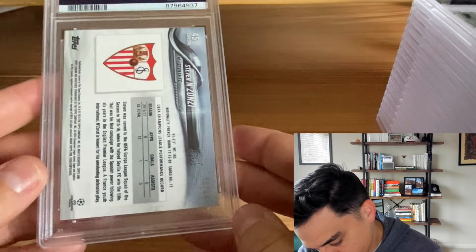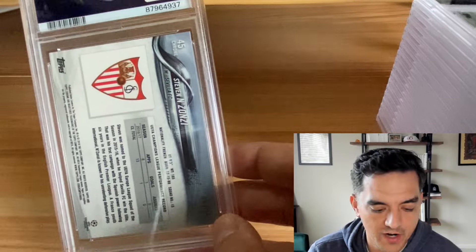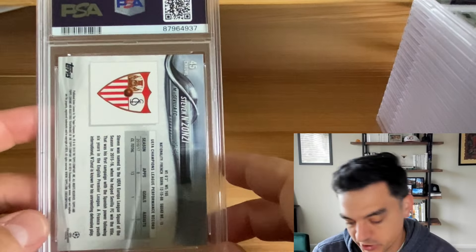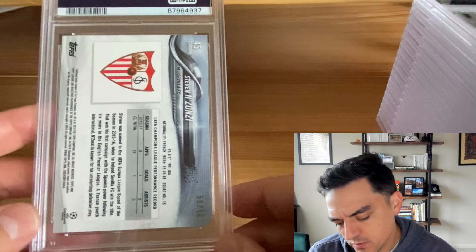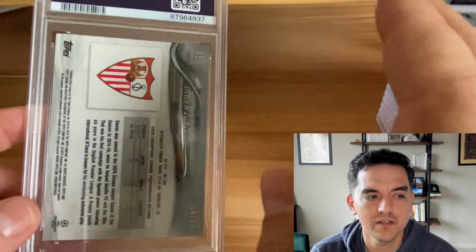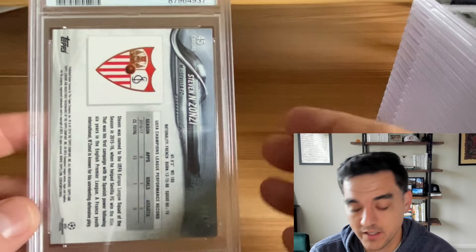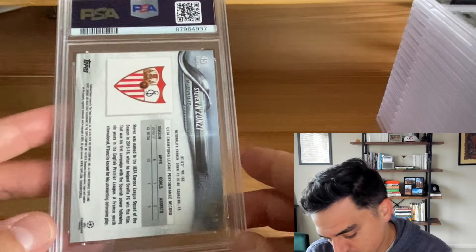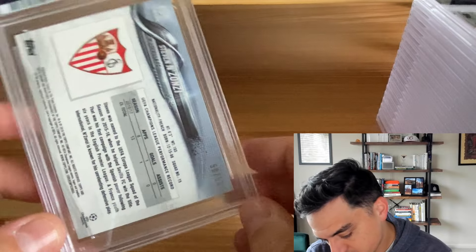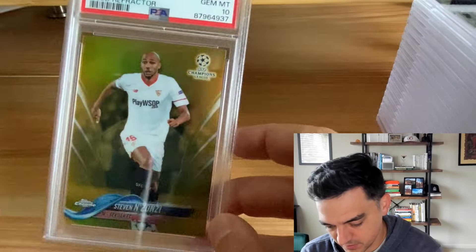Now we're getting into the gold refractors. Pretty much everything I graded here is part of my gold refractor collection. Going through some of these, I knew they weren't perfect and I'd be surprised if some got tens, but figured even an eight or nine I still wanted in a slab. Hopefully nothing lower than that. First up is Steven N'Zonzi — 50 out of 50 — PSA 10. Beautiful.